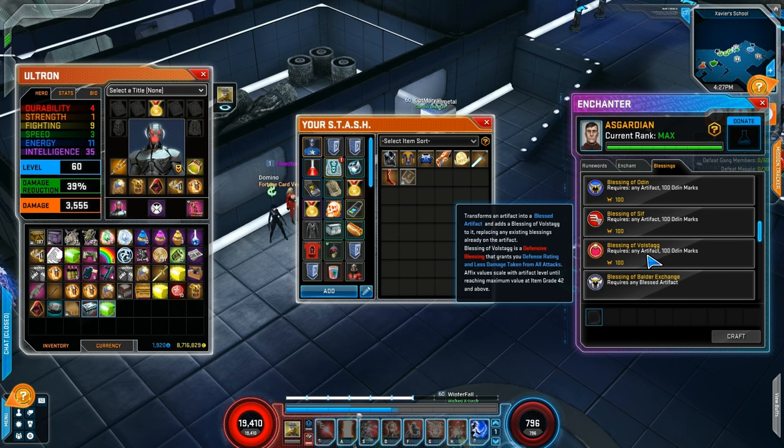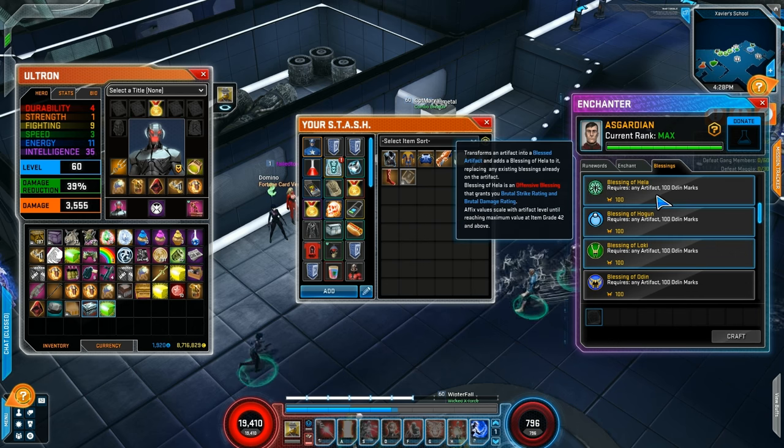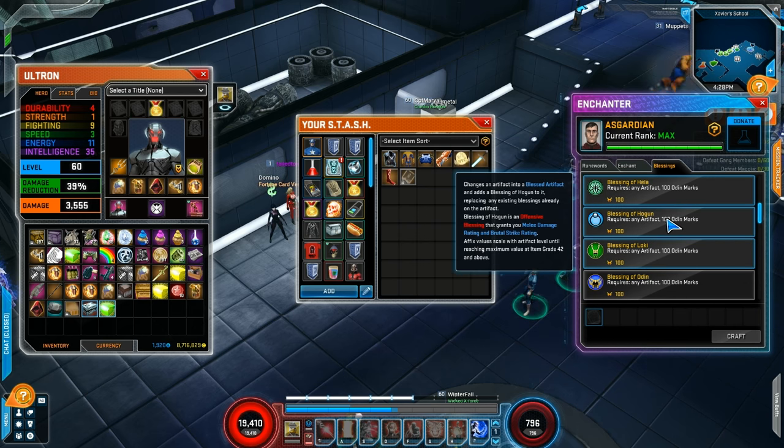For the Defensive ones, you get the plus percentage damage negation no matter what, and then you also get either Dodge rating with Fandral, Deflect rating with Heimdall, or Defense rating with Volstagg. Just depending on how you play your hero, what kind of defensive bonuses they're already stacking will dictate which one of those you want to pick, if you want to pick them at all.